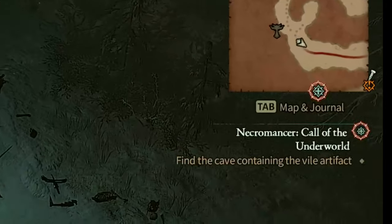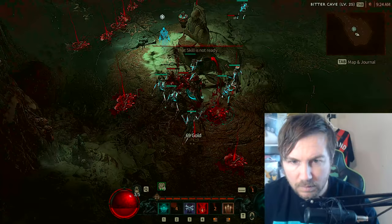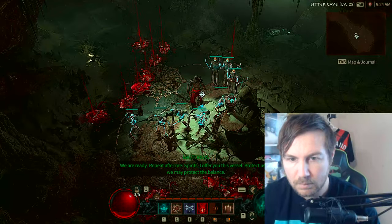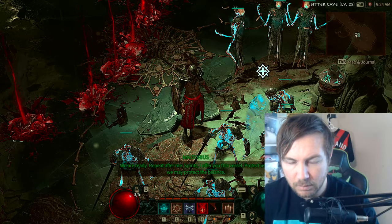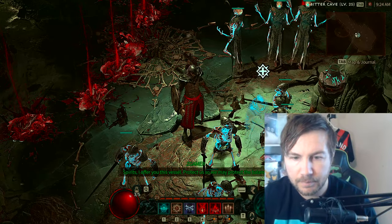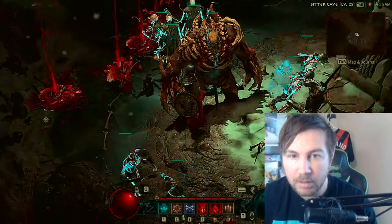'Find the cave containing the vile artifact — the spirit to transform your golem. There is a vile artifact buried in a hillside.' They are ready. 'Repeat after me: Spirits, I offer you this vessel, so we may protect the balance.' So we may protect the balance — that's what I just said. Oh my god, it's amazing! Wow! Welcome, brethren of Rathma. Holy crap! That's one hell of a golem!